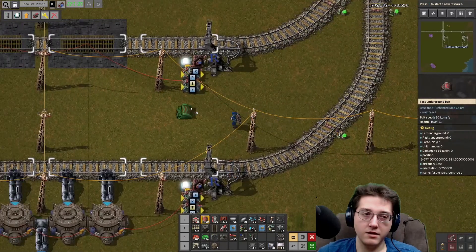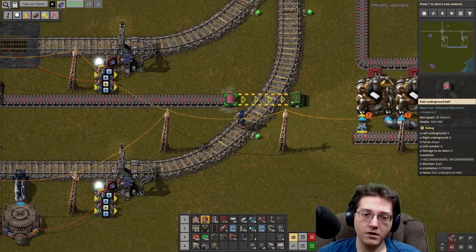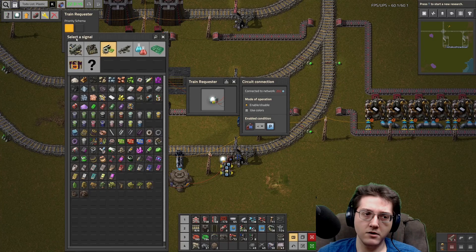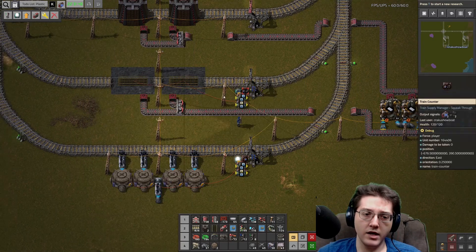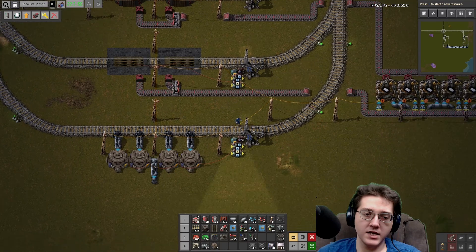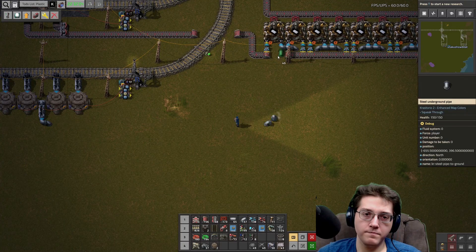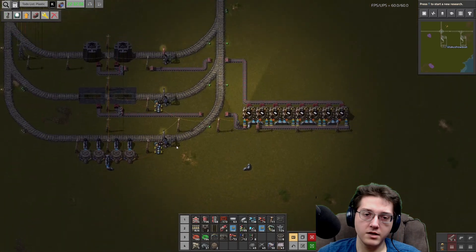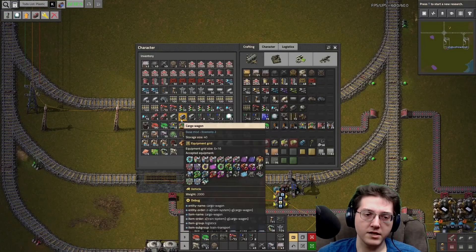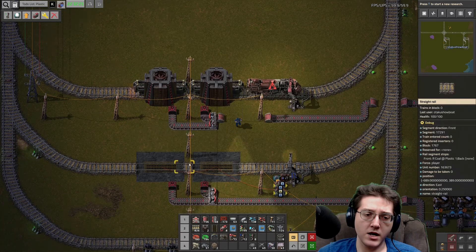There we go. This is going to be eight per second - a two-to-one ratio on how much you use there. Just got to request the coal and we are off to the races. Let's get the petroleum gas in and get the pipe brought over. We are now pretty much just done with this.